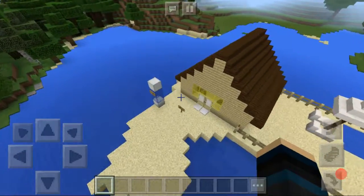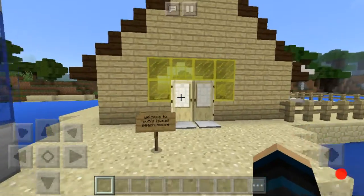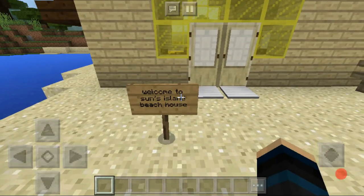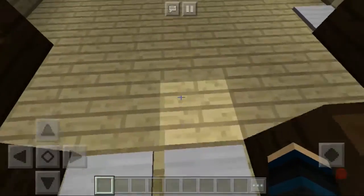At the entrance there are these two little signs that I noticed. One of them says 'by Abbey Plains,' which is the creator of this house, and the other one says 'Welcome to Sun's Island Beach House,' which is the name of this house. There are also pressure plates.